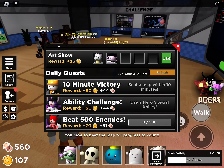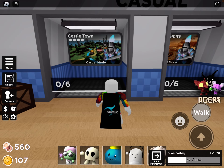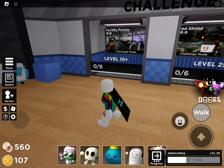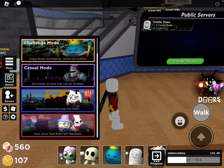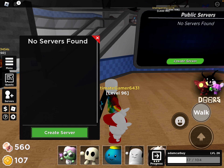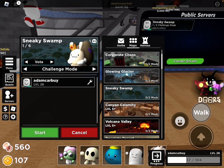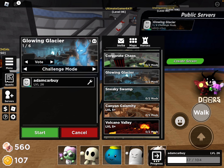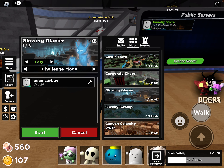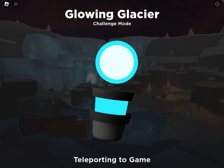What's our quest? 10-minute ability and beat 500. We should do... Sacred Shrine hard? I'll do challenge mode, or casual. I'm gonna do challenge mode. Map doesn't really matter — I'll just do Glowing Glacier because I haven't done it in a while. It's a good way to solo or help with medium and hard.